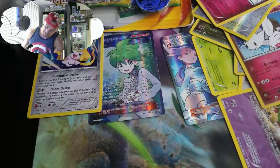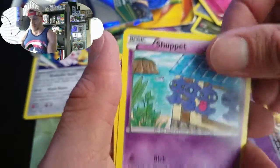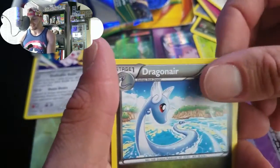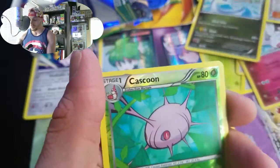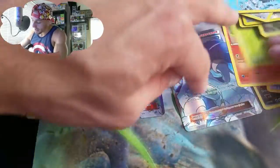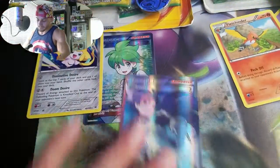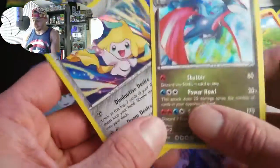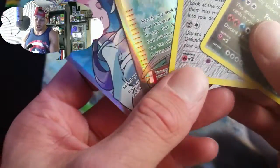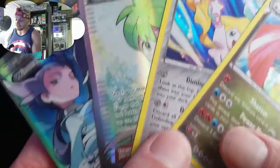Honestly, at 19 packs it's not that bad with the pulls we got — those two full arts were pretty good. And the two holos as well. Just disappointing when you're looking for one specific card. Last pack: Togepi, Voltorb, Swablu, Steven, Dragonair, Electrode, Cascoon — and an Articuno full art holo! All right, let's recap: we got the Salamence, the Jirachi, and then the two full arts — Wally and Winona. Both really, really nice!